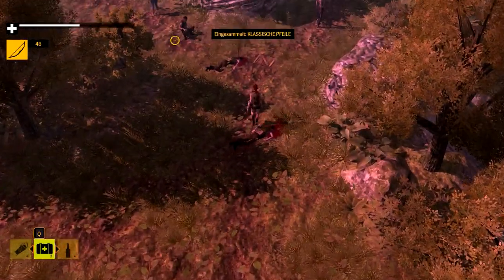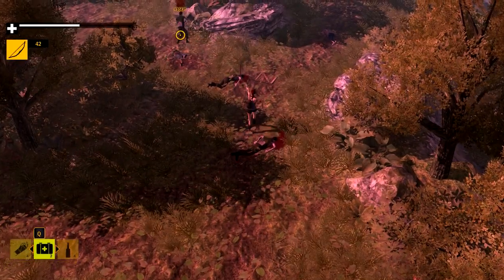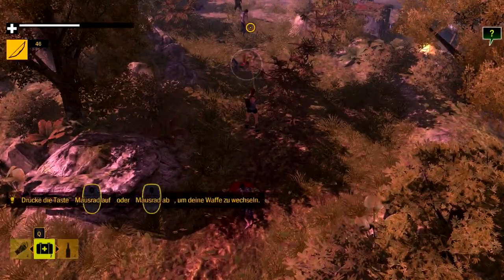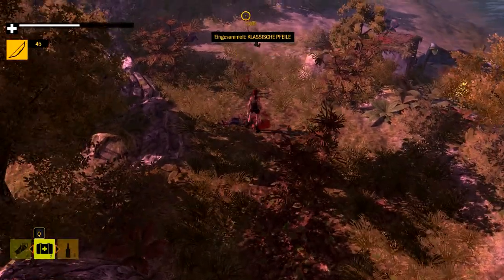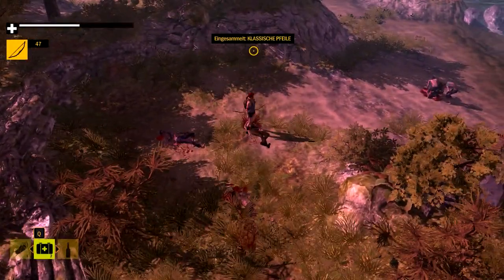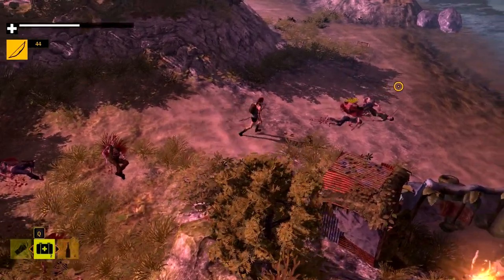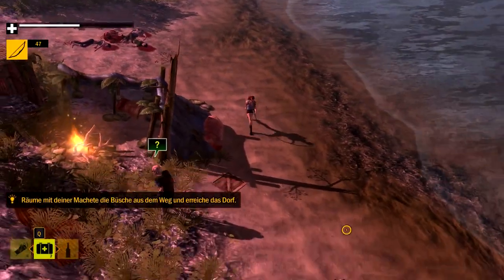Hier bin ich – außer sie haben einen... Entschuldigung. Da liegt einer, den hätte ich fast übersehen. Der ist zu weit weg für den Kopfschuss. Der hatte Stoff bei sich. Ja, wenn wir eine fressende Meute aufschrecken, dann stehen halt alle auf. Das sollte uns klar sein.